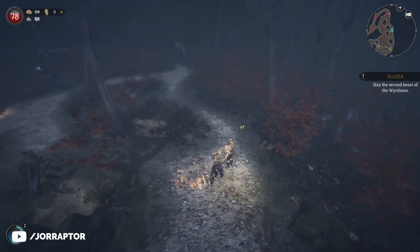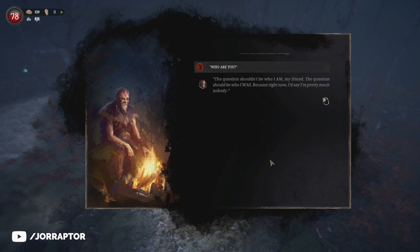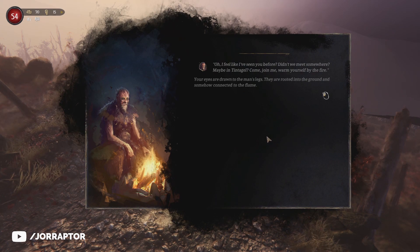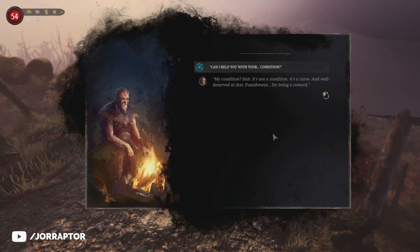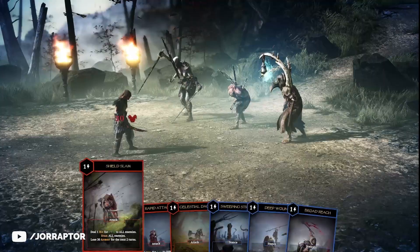Apart from that, there are also mysterious strangers you can find in the world who don't join your village, but they do have their own story to tell. I've come across this mysterious guy who sits rooted to a campfire a couple of times now, and each time you talk to him, you learn a little bit more about him. So each run, you kind of get a new piece of the puzzle.